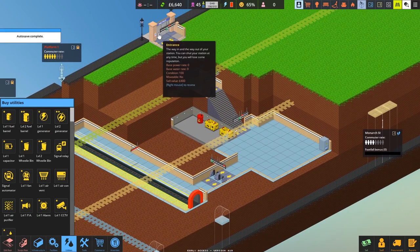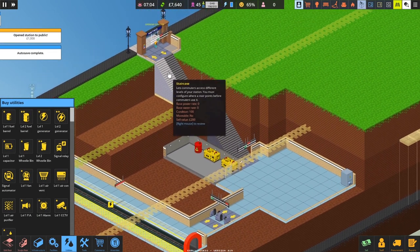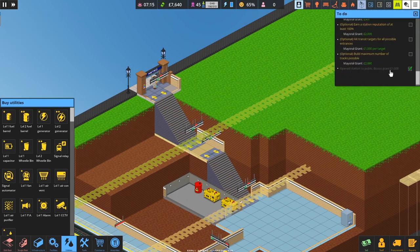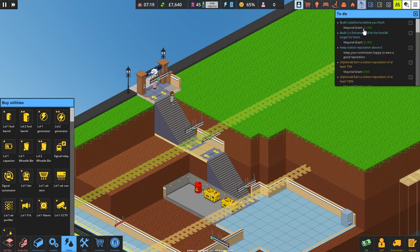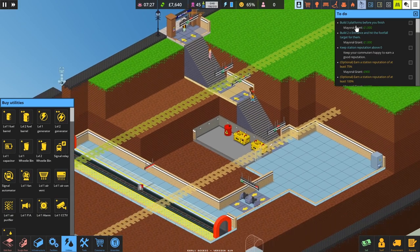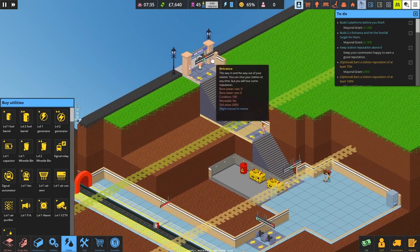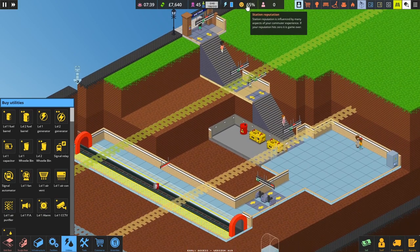Let's now open the station. People cheer — we've opened the station to the public, and we've got a thousand quid because the mayor has given us that money for fulfilling the open station to public bonus grant. To complete the scenario, we need to make three platforms — we've made one so far — and we need two entrances and we've got one so far. As long as our reputation doesn't fall below zero, we should be fine.